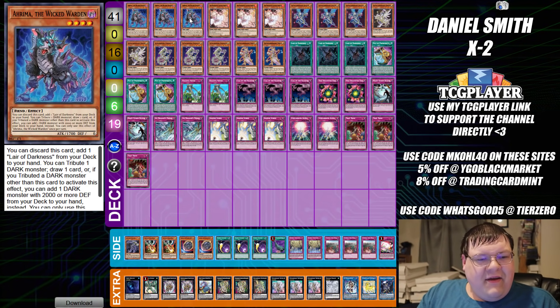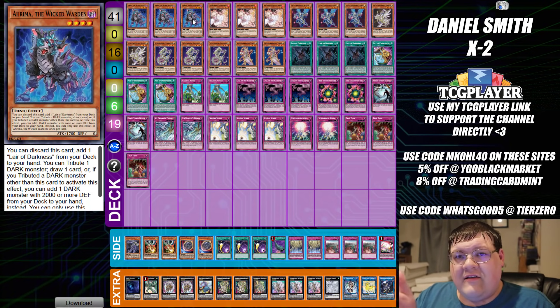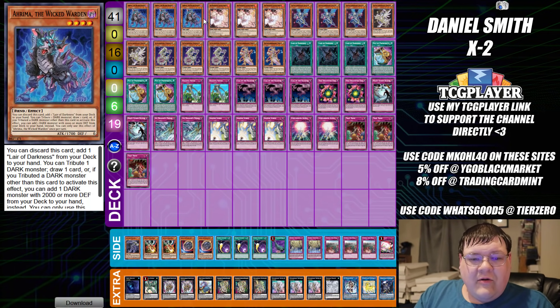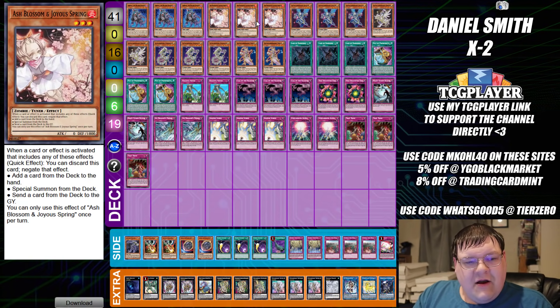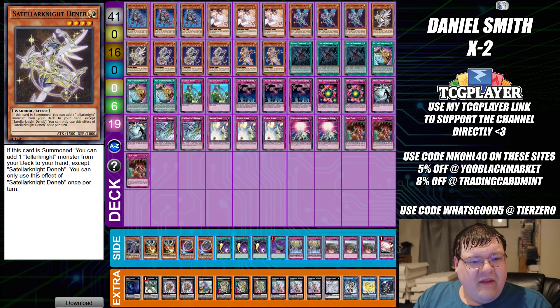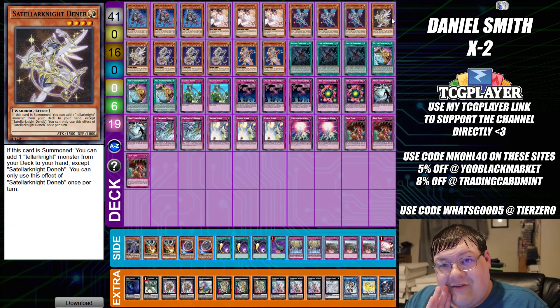So we have triple copies of Ahreema the Wicked Warden. Also, if you like this video, I have a Dragoon decklist out of this weekend's sneak peek as well. And if any of you guys did well on sneak peeks, send over your list and I'll try to cover them on Tuesday as we head into release weekend. We have triple copies of Ash Blossom and Joy of Spring, triple copies of Stellar Knight Altair, and two copies of Dedeb.